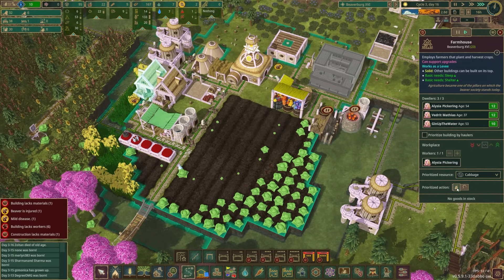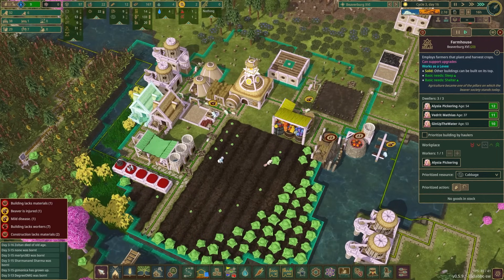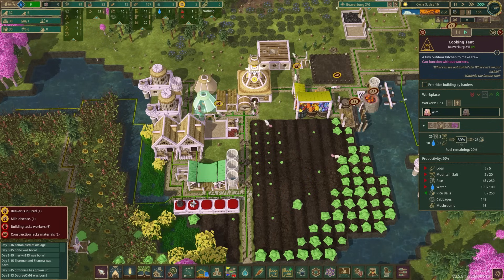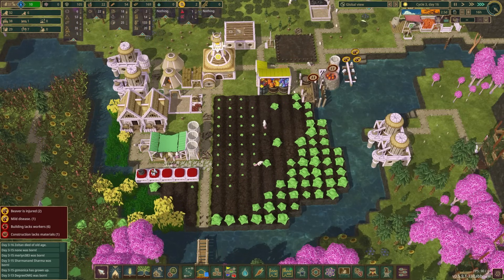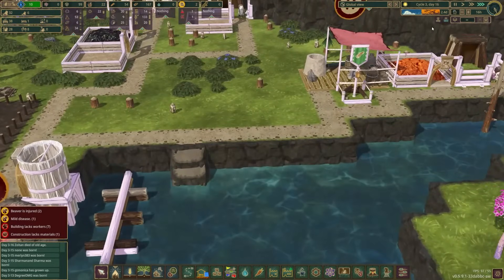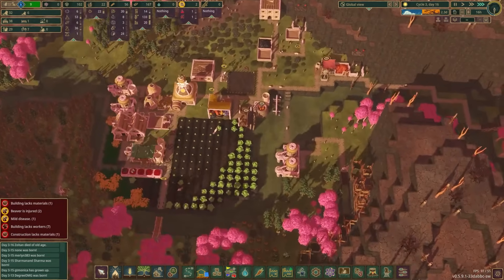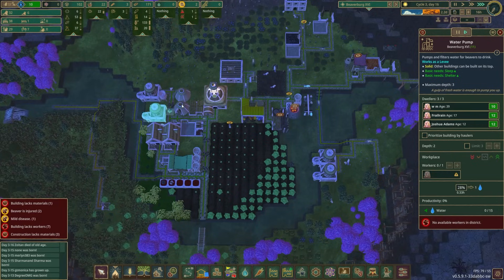This suspension bridge is done. This one just needs two more planks and technically comes first since I placed it first. It's going to be a lot better than going down and around and up through all that garbage. Planks taking that long is going to make me want to do the rudimentary sawmill, but we don't have any power. Let's also prioritize cabbage planting so we can replenish our supply. Food's not looking great — no rice in storage.